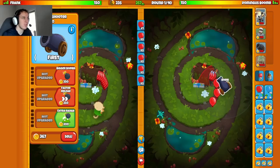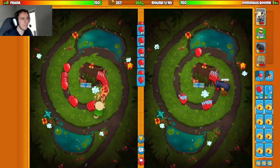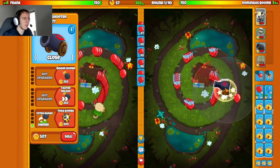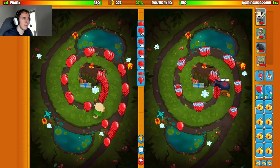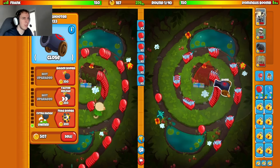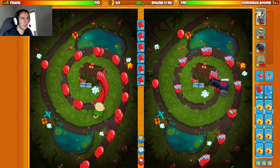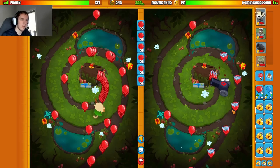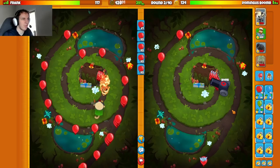We'll start with the bomb shooter right here — got our bomb boy down. We'll get my froggies up. My opponent is starting with druids, probably a druids-up farm. I sometimes go bike around one, but I'm not sure that's the better play. I'm going to try going for a late biker this game and see how that plays out.